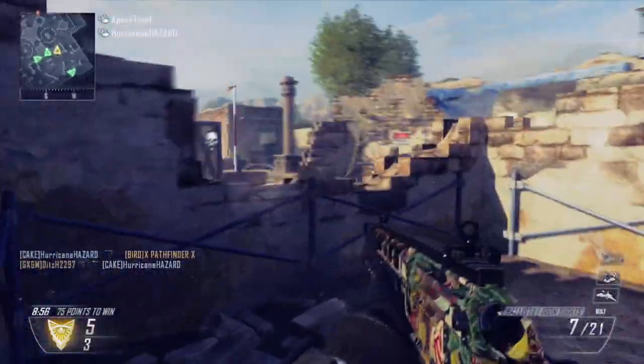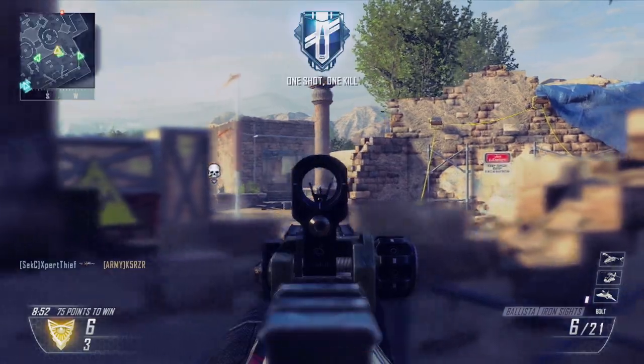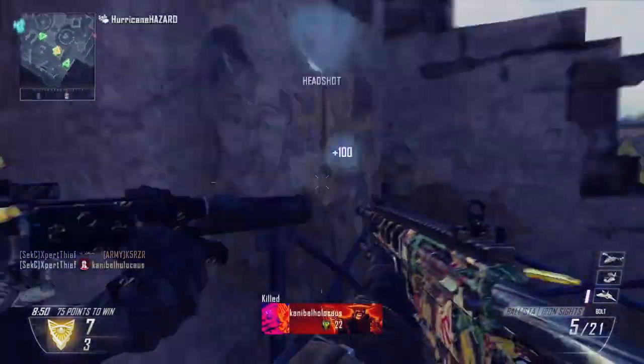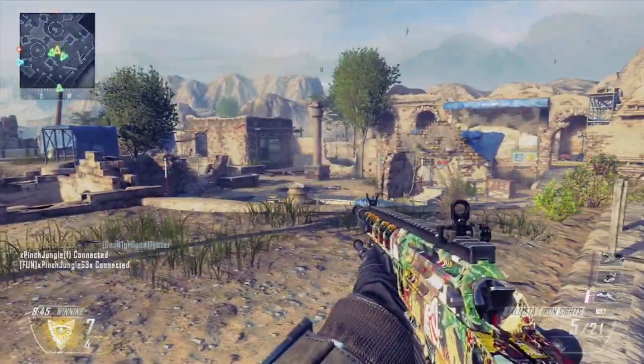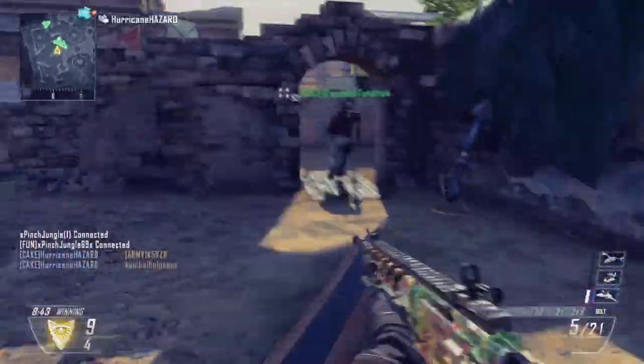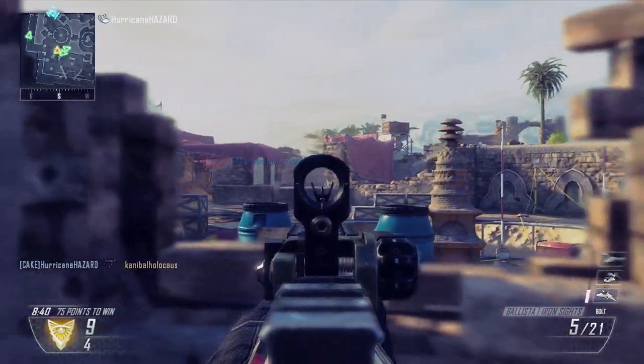Let's talk about the gameplay and the map and all that good stuff. I played on the map Dig, because I wanted to get a new map for you guys — one of the Apocalypse map packs. Keep it new, keep it fresh. Dig was the best choice for this because it's the most spread out, with a lot of lines of sight, a lot of good cover, which just makes it easier to use this gun.